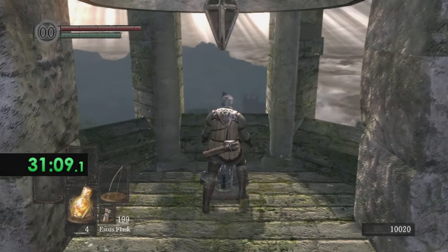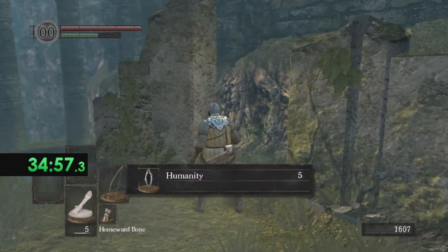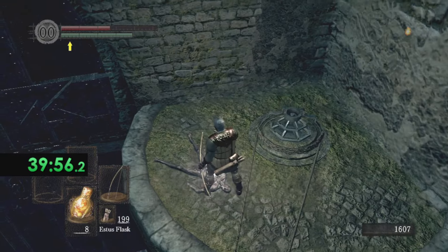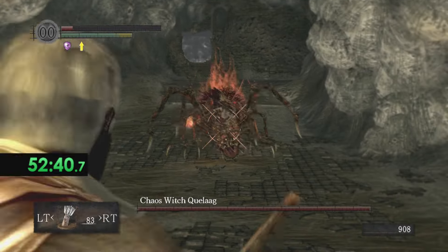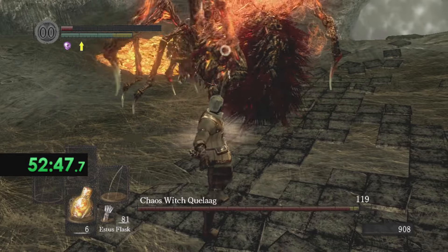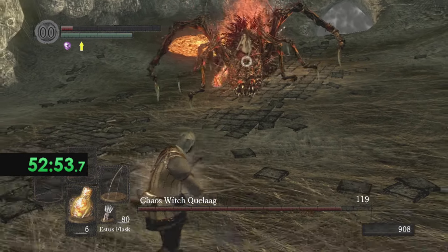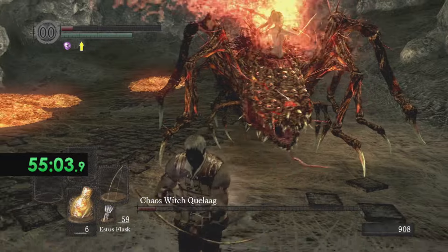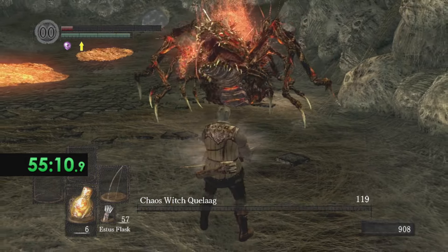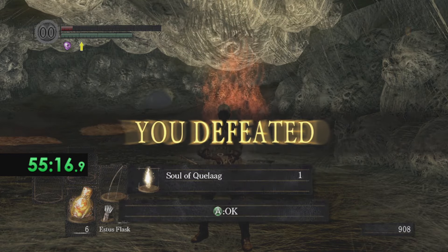We got the Bell Gargoyles down, meaning we're able to ring the first bell. You need to ring two bells to get to Anor Londo, which is like mid-game. Once you get to Anor Londo you need the ability to teleport. We're gonna get the Ring of Favor and Protection and then the Red Tearstone Ring. I remember how painful Quelaag can be at low level — she just has a ton of health. We're gonna take her down at half HP to activate the ring, which gives us more damage.